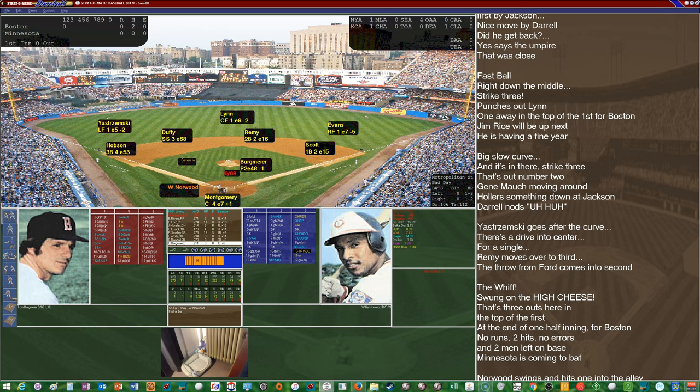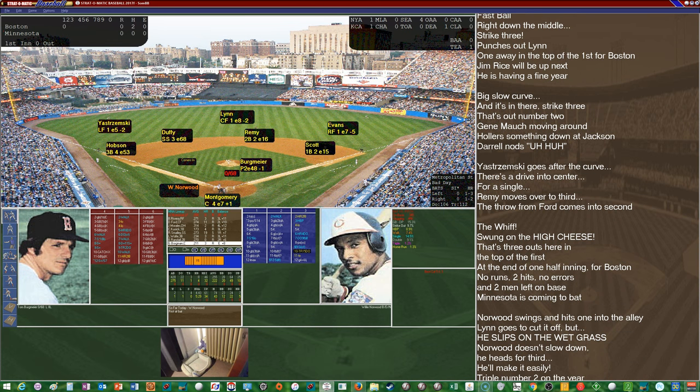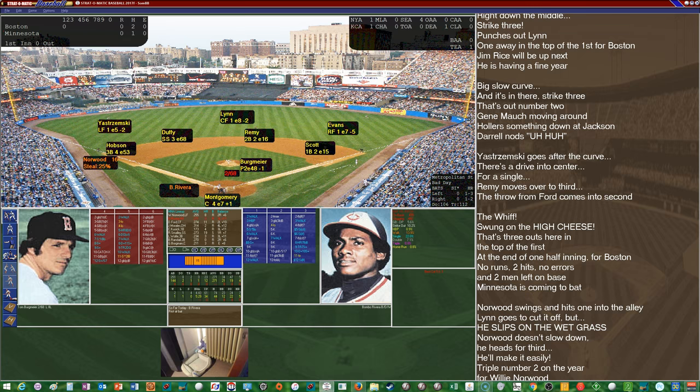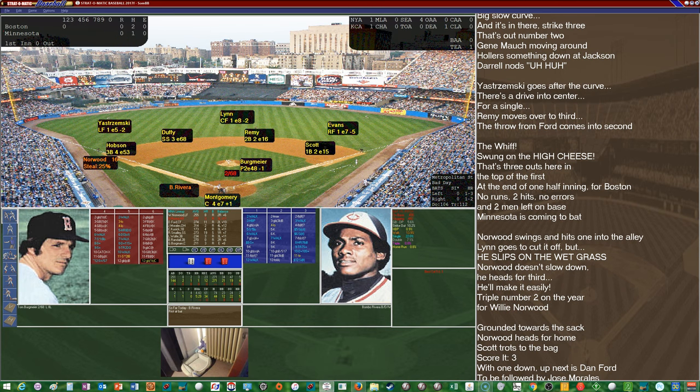But Norwood will start off the inning with a triple, hitting it between Lynn and Yastrzemski all the way to the wall. Bergmaier already in trouble after the very first batter. Bombo Rivera up — hitting .271, exactly what he hit for the actual season, with a homer and 12 RBIs. That's a ground ball to Scott — that'll get the run home. An RBI ground out by Rivera puts the Twins on the board, 1-0.